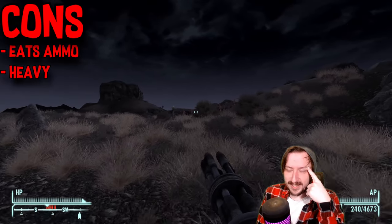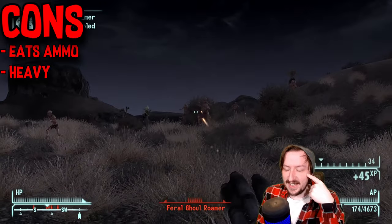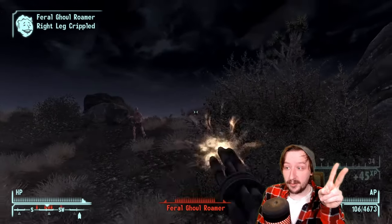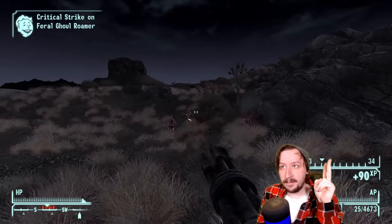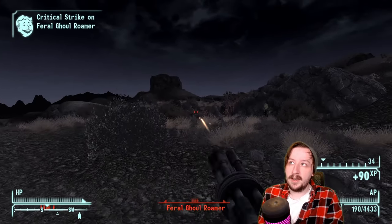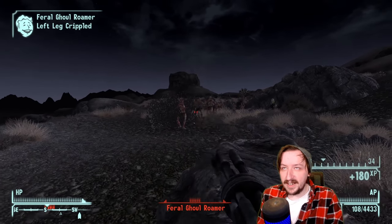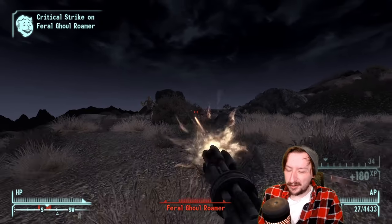For the cons, this one can eat through ammo really quick, so if you don't have a lot of 5mm, maybe don't use this. It's also very heavy. Luckily the ammo itself isn't very heavy — in hardcore mode, 5mm is one of the lightest rounds. But the Minigun itself at 25 weight is definitely heavy. You also have to fix it, even with jury rigging, using other very heavy weapons. Carrying multiple Miniguns to repair it isn't ideal — weapon repair kits are better.